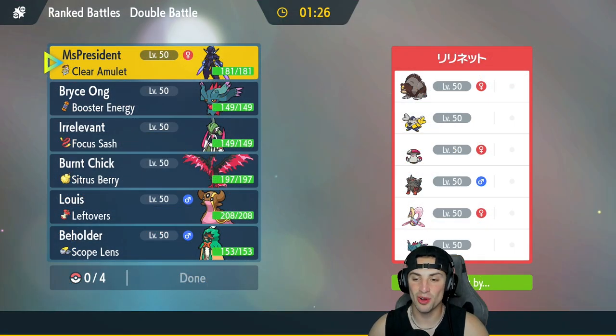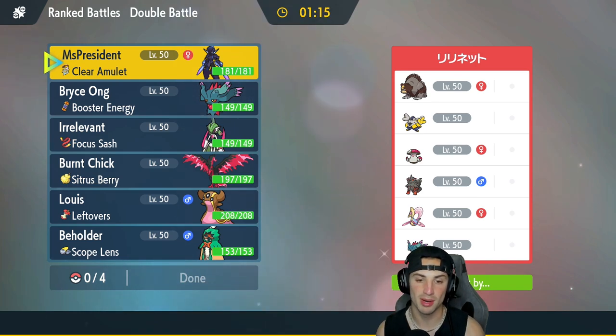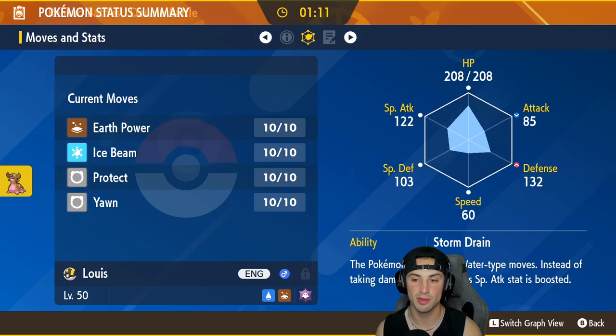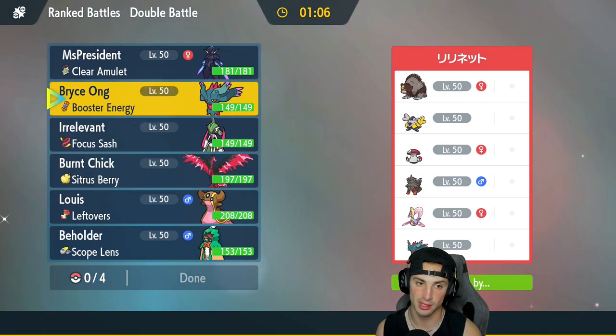Our first match is on its way and we're going up against a trick room team with Flutter Mane, Arcanine, Cresselia, Amoonguss, Iron Hands, and Ursaluna — two Pokemon that are very strong within trick room. Since they have a trick room squad, I kind of want to bring in the slower Gastrodon here; it's bulky and slow so if they pop trick room we can really get after it.